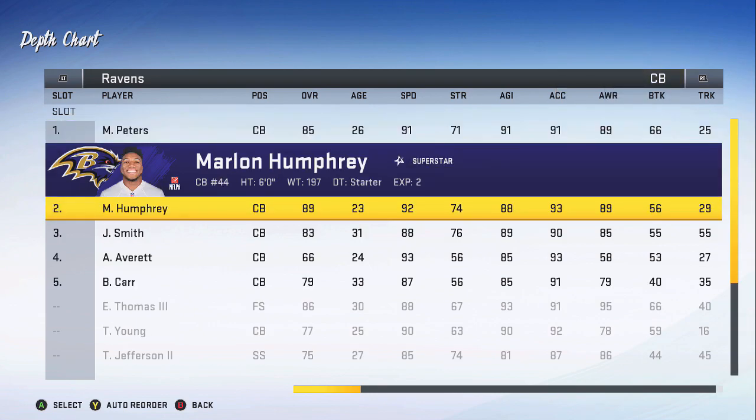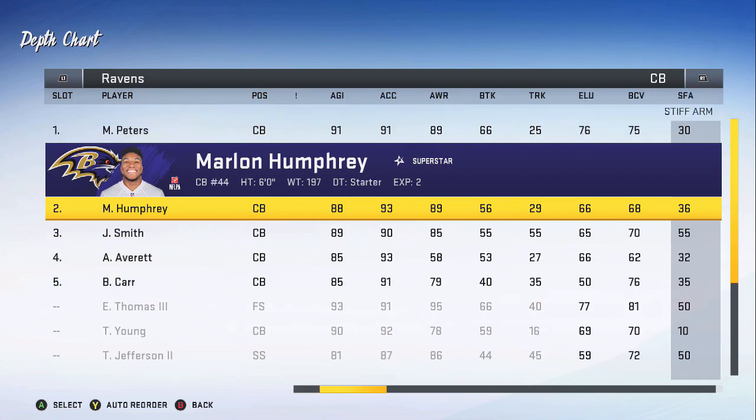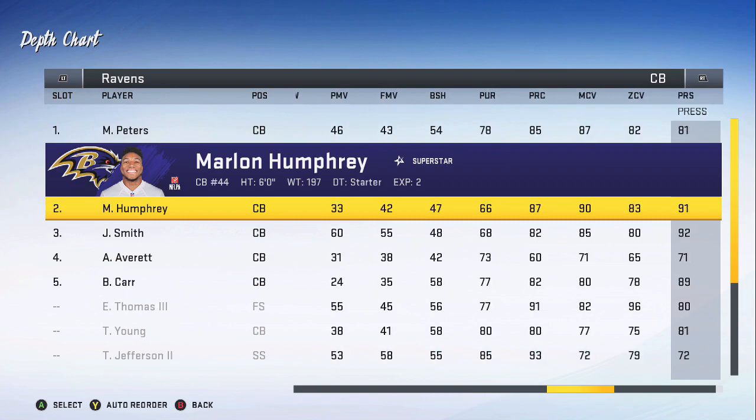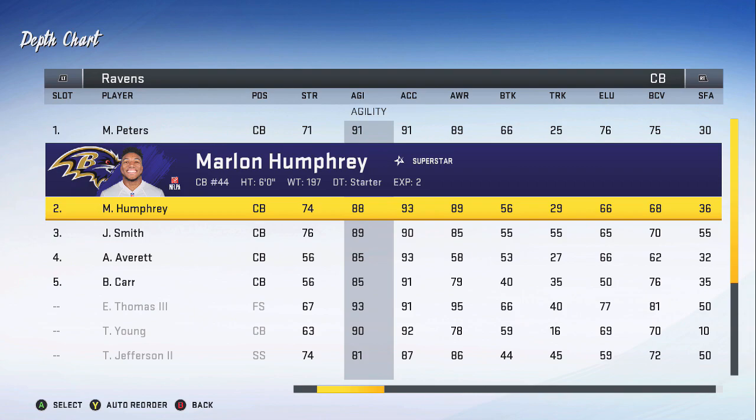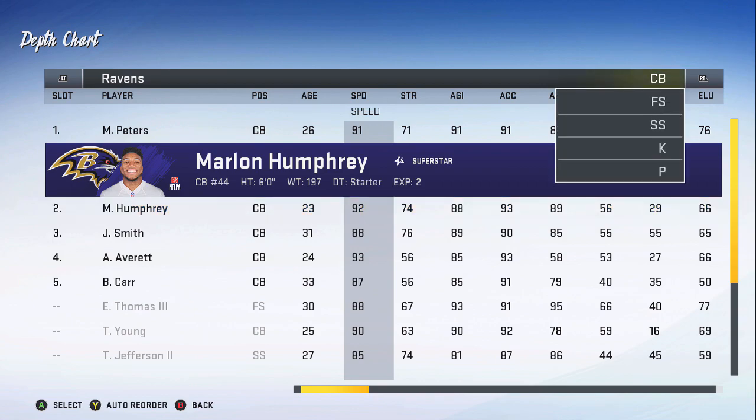Marlon Humphrey's superstar ability is Man Up. His man coverage is 90, and his agility is at 88. The first suggestion I'm going to give you guys is: have a Man Up corner with at least 90 agility and 90 man coverage. You really want him to keep up with a wide receiver stride for stride. His speed is 92 — not too shabby. He's going to play better man coverage in soft squats or straight-up man. That's the first recommendation.